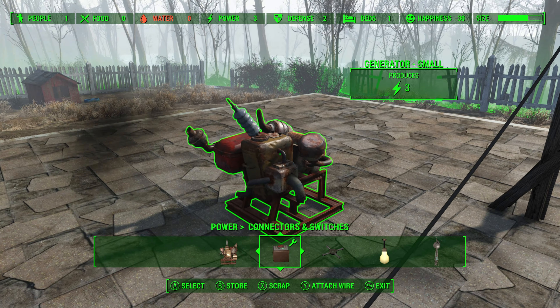Right here the power generator is highlighted. What I want to do is have my mouse cursor sort of on the power generator, but the wire should be highlighted like this, and if you do it right you should see the wire basically jump from the power conduit to the power generator instead.